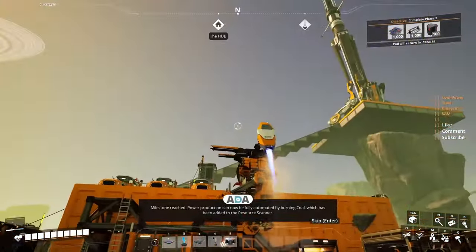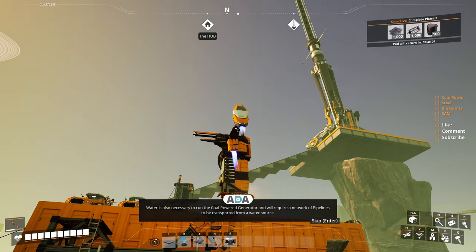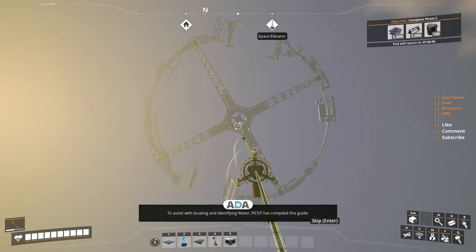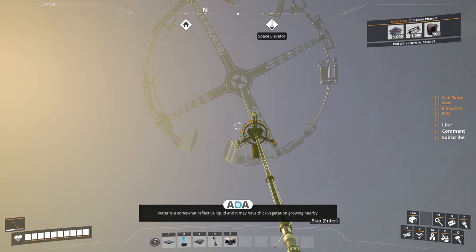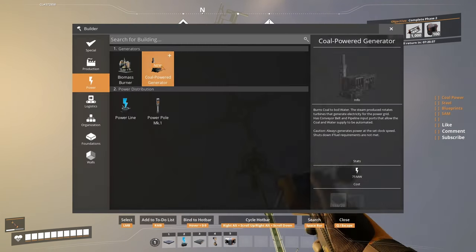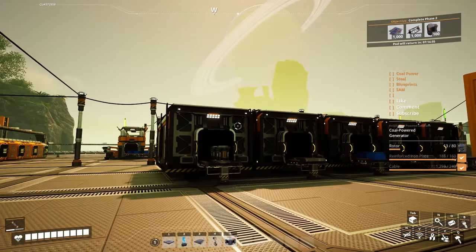Milestone reached! Power production can now be fully automated by burning coal, which has been added to the resource scanner. Water is also necessary to run the coal-powered generator and will require a network of pipelines to be transported from a water source. Fix-It has compiled a guide: water is a somewhat reflective liquid and may have thick vegetation growing nearby. To test if something is water, try touching it — if it is not solid and does not corrode your suit, it is probably water. We're gonna need eight generators for the beginning and three water extractors.